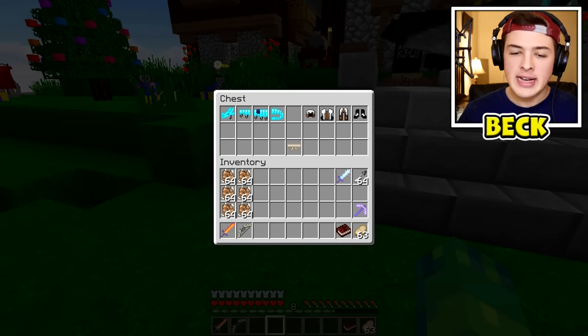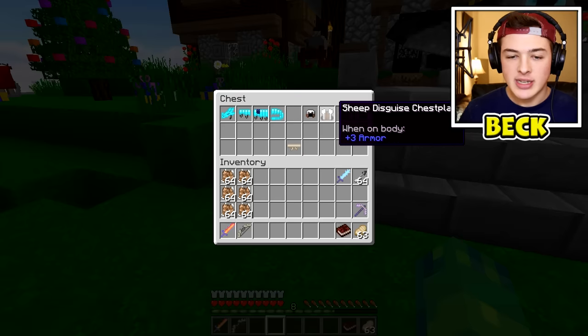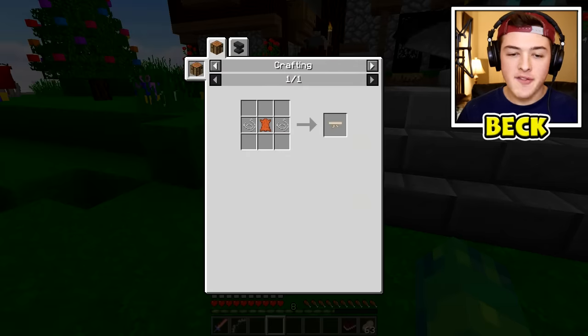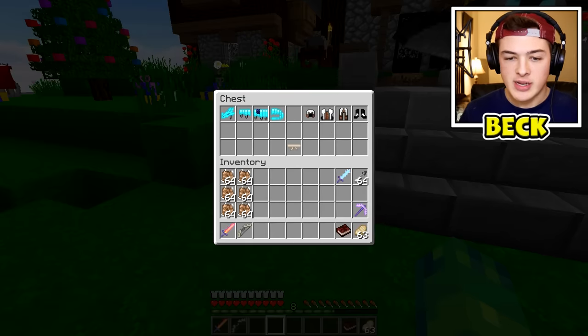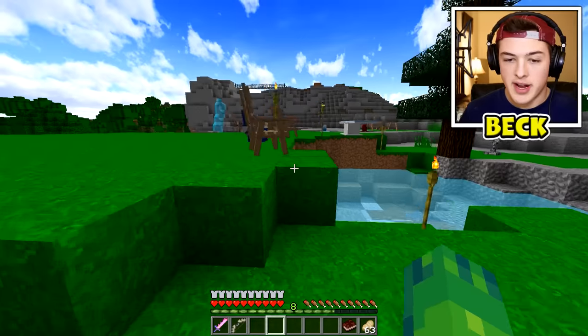Some other important things that you're going to need: if you want to take down the Cyclops and Medusa, you're going to need the sheep disguise in order to take down the Cyclops. In order to get this, it is just wool surrounded by your favorite pieces of leather armor. And then a blindfold to take down Medusa, because if you guys did not know — if she looks at you, you turn into stone. We're definitely going to be taking these along on our journey when we go out and try to take them down.